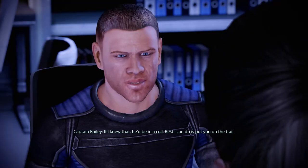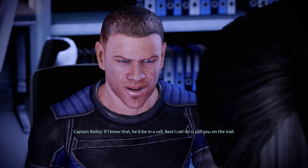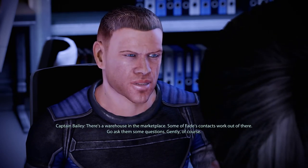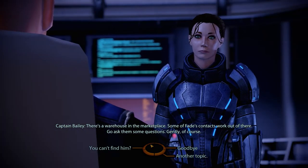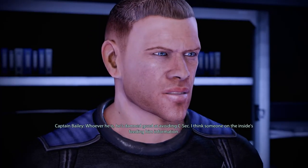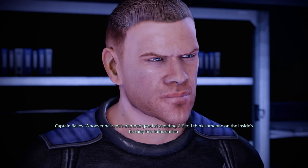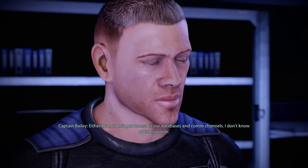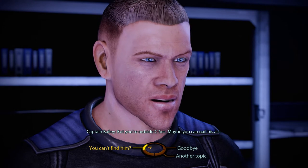Where can we find him? If I knew that, he'd be in a cell. The best I can do is put you on the trail — there's a warehouse in the marketplace, some of Fade's contacts work out of there. Go ask them some questions — gently, of course. Why haven't you been able to catch him? Whoever he is, he's damn good at avoiding C-Sec. I think someone on the inside is feeding him information, or he's got access to our databases and comm channels. Maybe you can nail his ass.